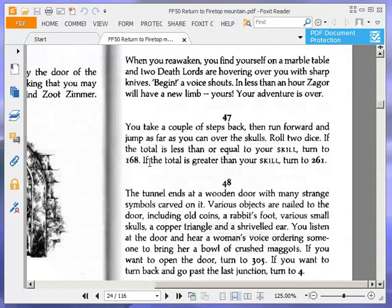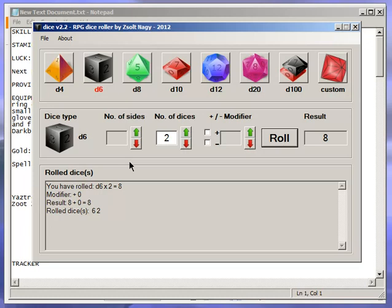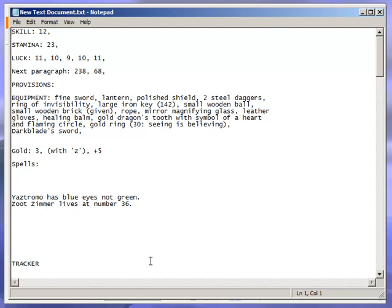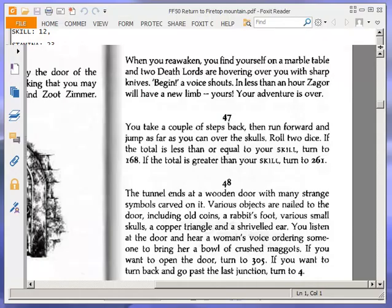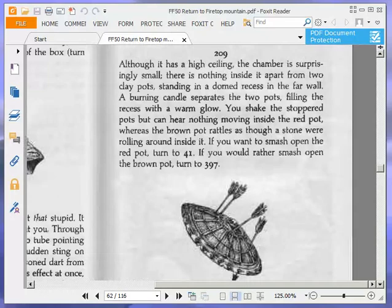Roll two dice. If the total is less than or equal to your skill, turn to 168. If the total is greater than your skill, turn to 261. So we need to roll two dice, and it needs to be less than or equal to 12, which is pretty much guaranteed, but we'll do it anyway. We've got a four, so we will turn to 168, because four is less than or equal to 12.